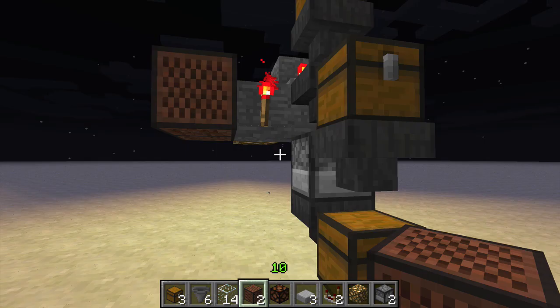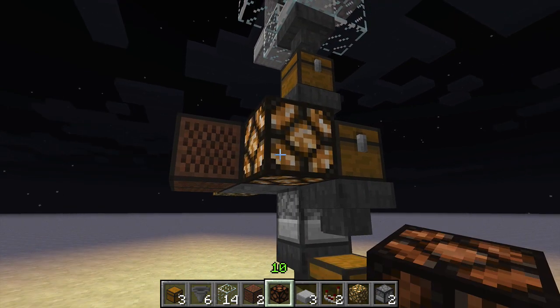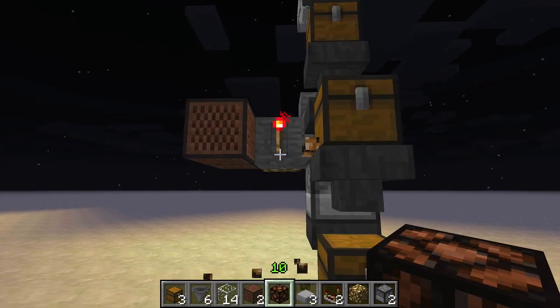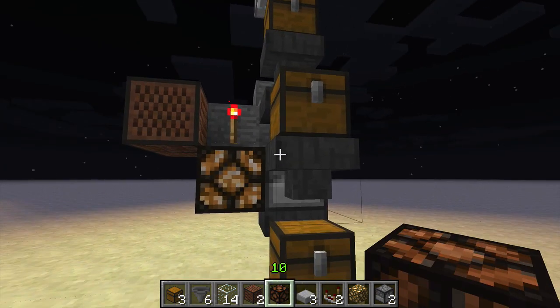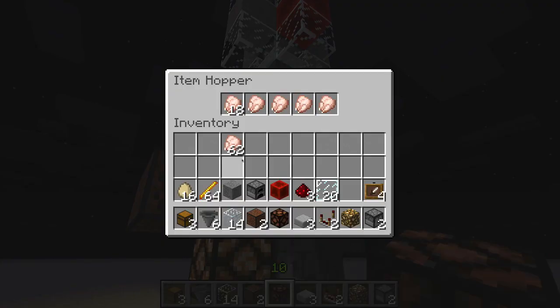You can also add a redstone lamp — either right here or down below it. Either way, that lamp will flash off whenever chicken goes through the machine.